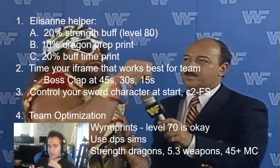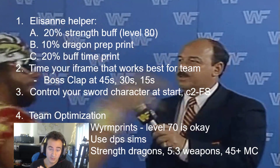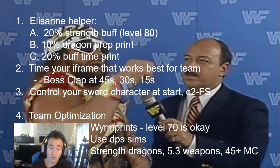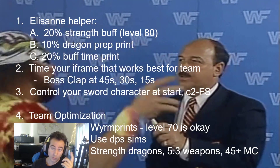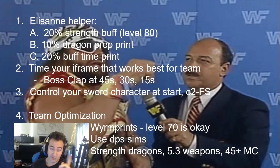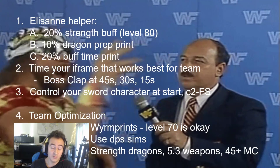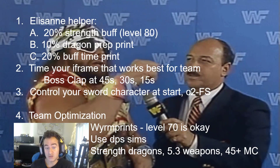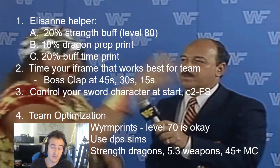Just a few very important things. First thing is the Elisan helper for this strategy — it's extremely important. You have to check the helper you use. You have to check that it has a 20% strength buff first, that's easy to see. But then you have to go and check its wyrmprints, and you've got to make sure it has the dragon prep print. If you did not know, a helper's dragon prep can help your main team, so you should have that on your helper.